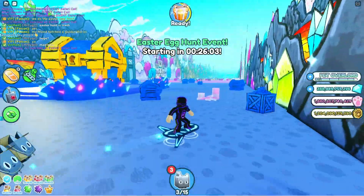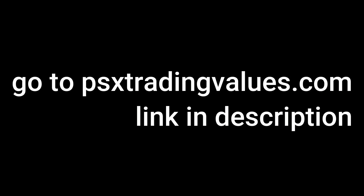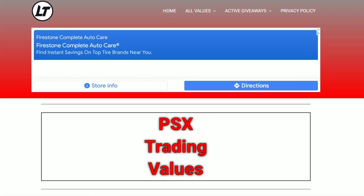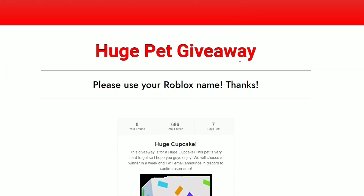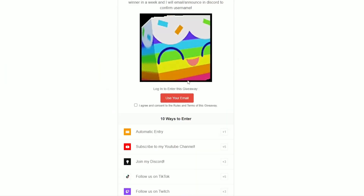Hopefully one of you guys gets a huge pet. If you want to enter a huge pet giveaway, check this out on my website — go up to the top right, click active giveaways, then huge pet giveaway. Once the page loads, scroll down and you'll see the huge cupcake giveaway. There are 10 ways to enter, so make sure you enter as many ways as you can to get the best chance to win.